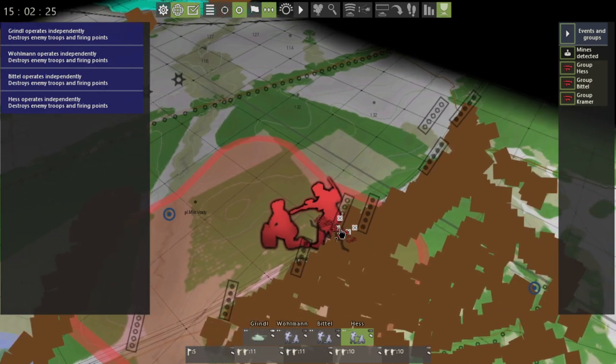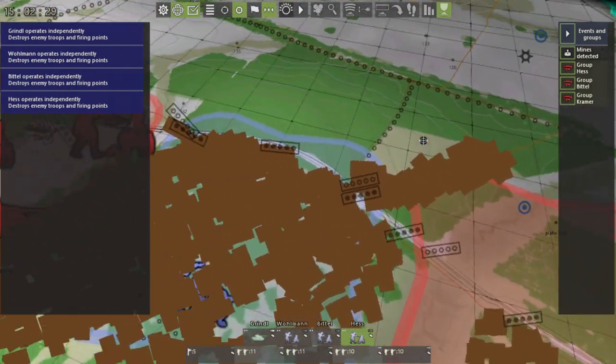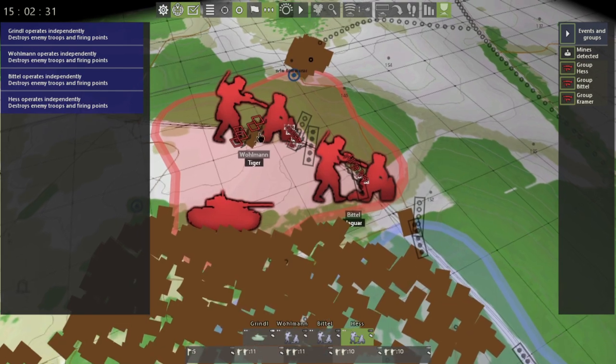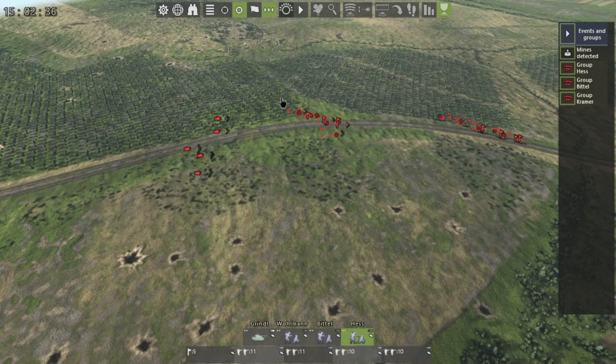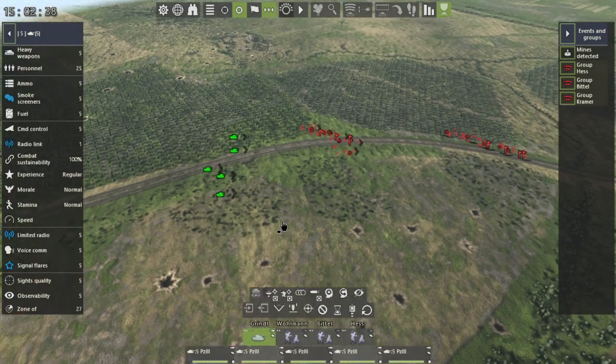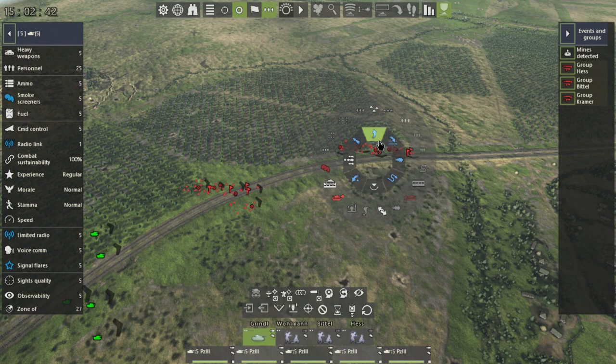We can see five X's over here — one, two, three, four, five — so five mines have been defused there, and three, four, five all over here as well. While our engineers are still defusing mines, we're going to send these tanks down the road and test if the mines are defused.